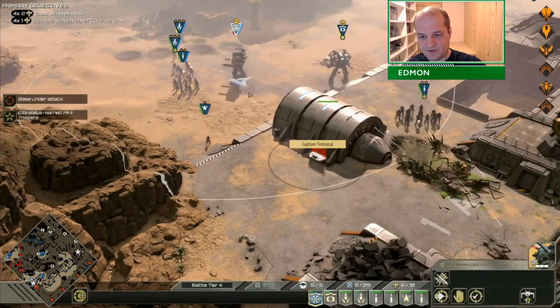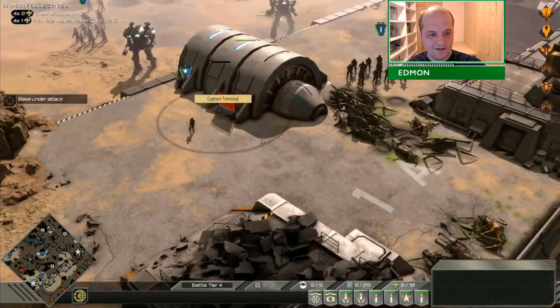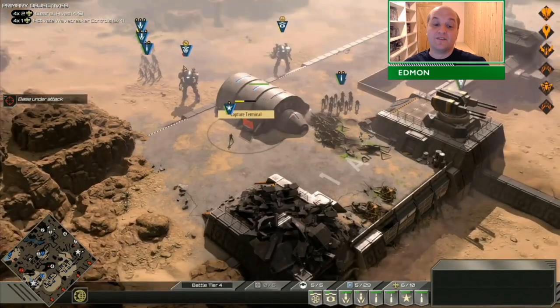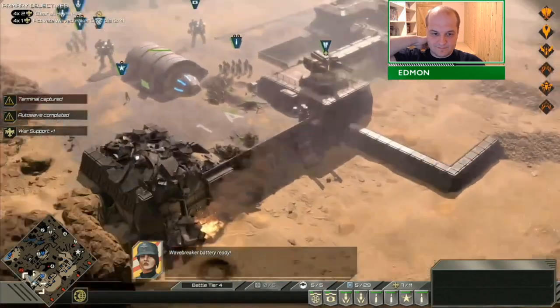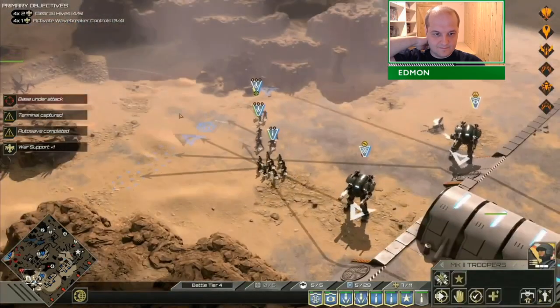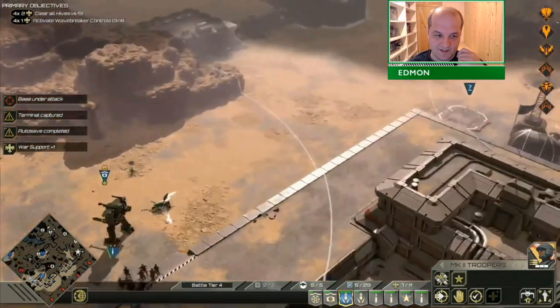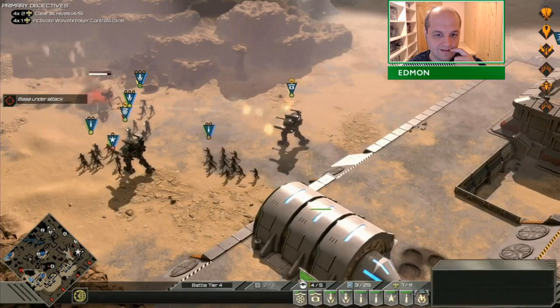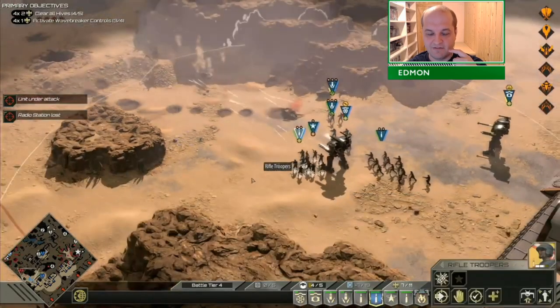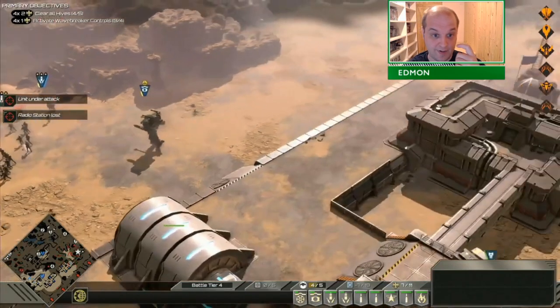I realized that my troopers were not going to be able to get around to the terminal and time was running out. So I sent the fleet liaison — once again, the fleet liaison is very good for just running around and doing stuff. This is where I summoned my engineer to repair, setting the rally point behind it to repair these Marauders in case I need to.